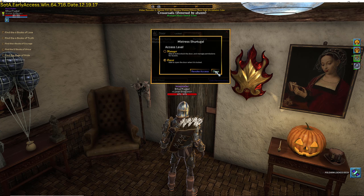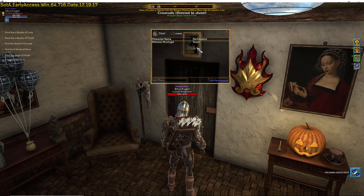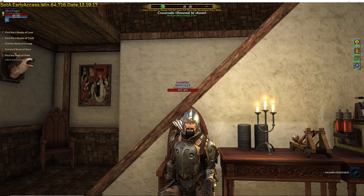And voila! You have a tenant. One thing to remember: no one, including the property owner, can access anything the tenant places down, regardless of where they place it. If the tenant places something somewhere the owner does not want it to be, then the owner can send it back to the tenant's bank by right-clicking on the item and selecting that option.